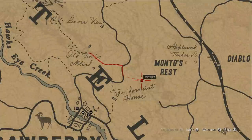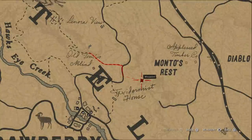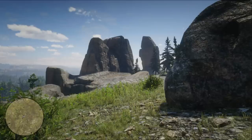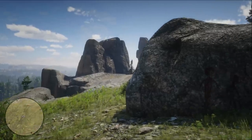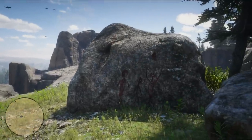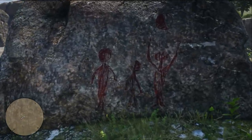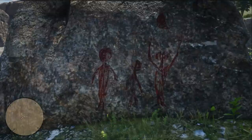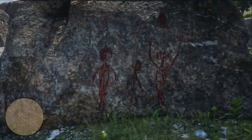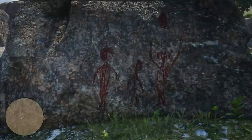Now to the easiest of the four to find — I say that because there's a landmark you can use. You're going to want to head here, which is just northeast of Strawberry. There's a giant rock in the distance which you can face like this, and here is where you will find the final painting of the four that is known. There might be more, we don't know. This painting seems to have two people facing an alien-like creature — or maybe just another person, I can't really tell — who seems to be beholding the moon, which is a half moon as opposed to a crescent moon this time.